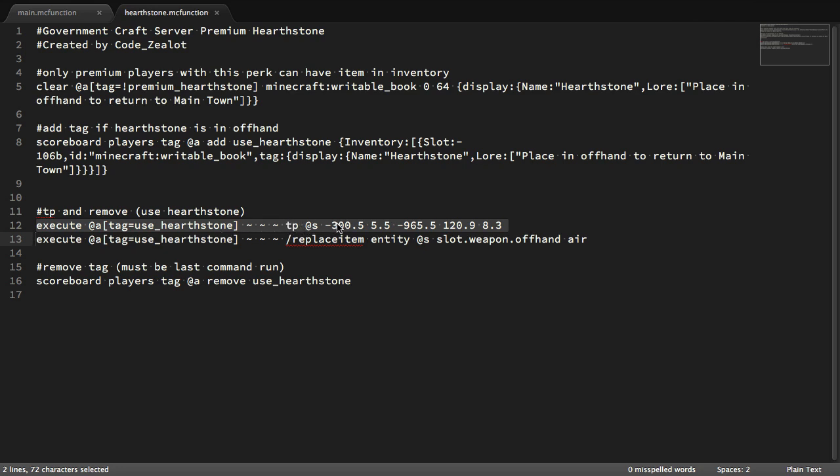That execute command teleports those players to the coordinates you specify — the X, Y, and Z coordinates, plus the values that control where the player's eyesight is directed. After teleporting them to the specified location, the next command targets those same players — the ones who had the hearthstone in their offhand and received the special tag — and replaces the item in their offhand with air. This makes the hearthstone a consumable item with only one use. Once you put it in your offhand and get teleported, it's removed from your inventory by replacing the offhand slot with air.